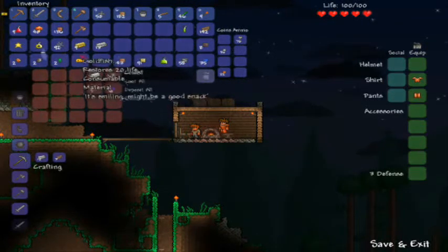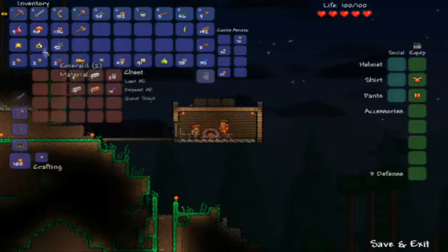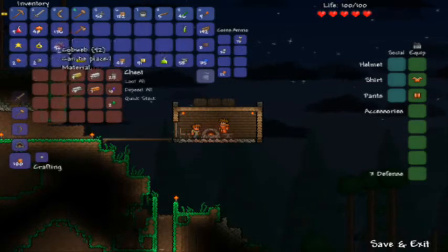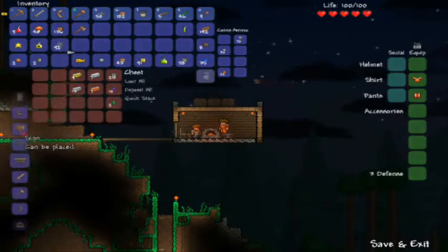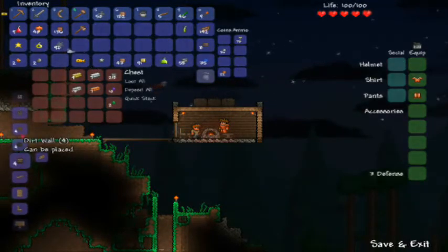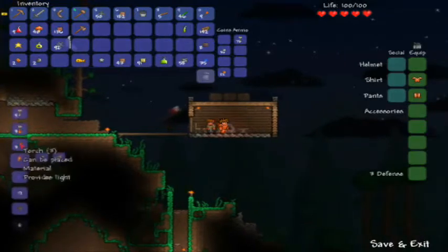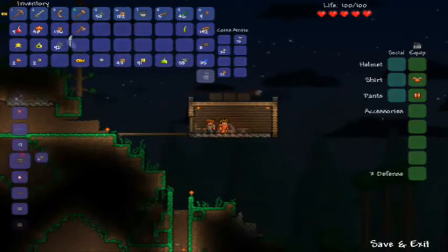I definitely want to get that away. I'm going to have to make a really nice storage room here eventually, but right now this is what I got. I wish I knew what I needed to make that table — that weaving table thing, the weaver's table.